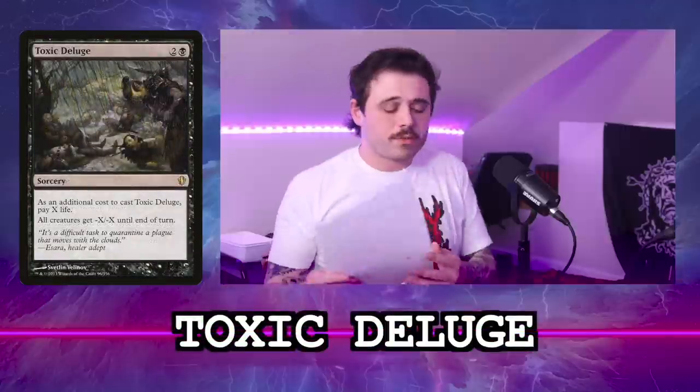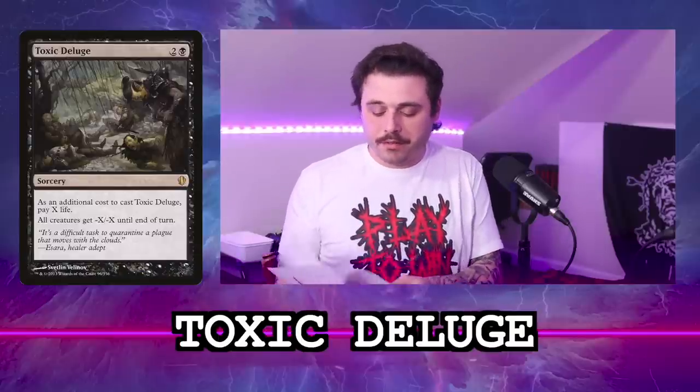Toxic Deluge. I like this card a bit more. I gave it a four; you gave it a three. I think this card is awesome and gets rid of everything, including all the stacks pieces — pretty easy to cast off one pip and a Mana Crypt.